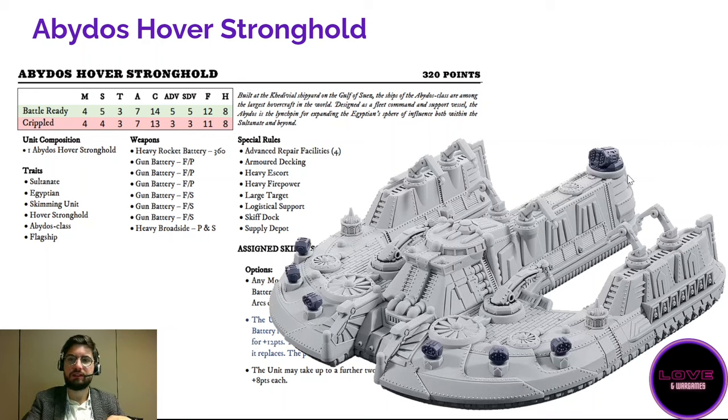It also has a rear heavy turret, though I'm still advocating to the development team that you should be able to replace it with a generator — a mirage generator would be amazing, or a portal generator — something more Sultanate-flavored that would make the Abydos more competitive compared to the Tannis and Pharos. If you want to play Sabach, the Abydos is the way to go. Otherwise the other variants may be stronger, and I recommend magnetizing the options to stay flexible.